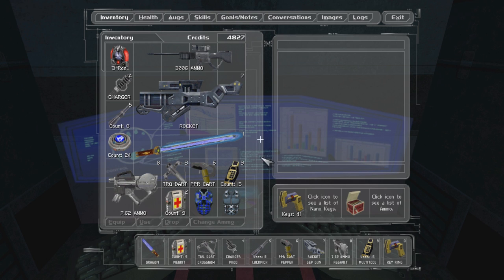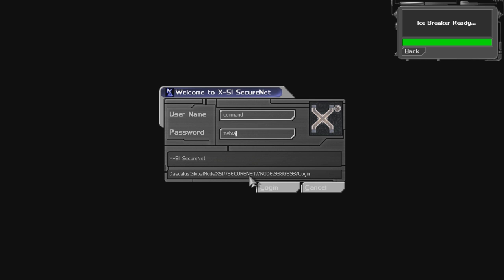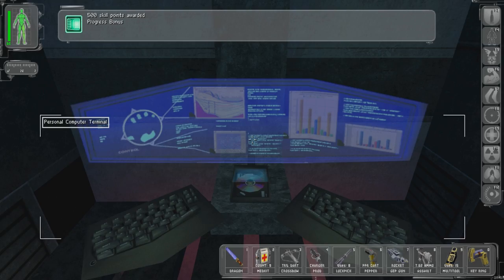There we go. Much better. So what was the login? G-Savage, password Tiffany. What about C'mon and Zebra 42? Nope. G-Savage, Tiffany. There we go — uplink Milnet.